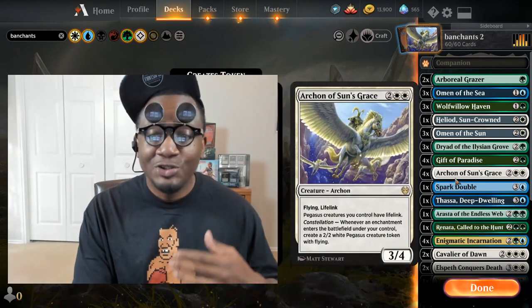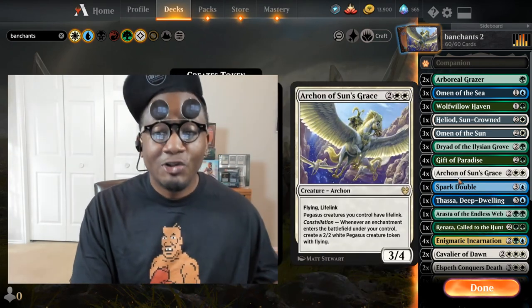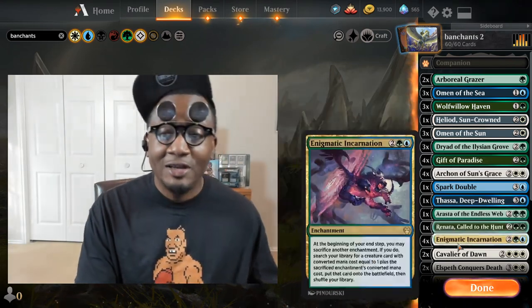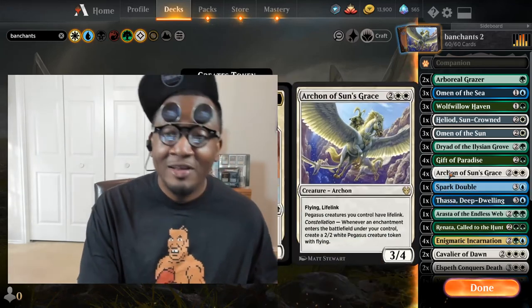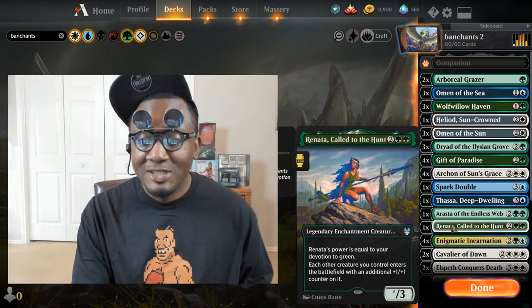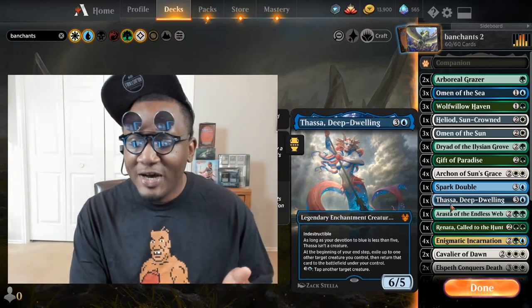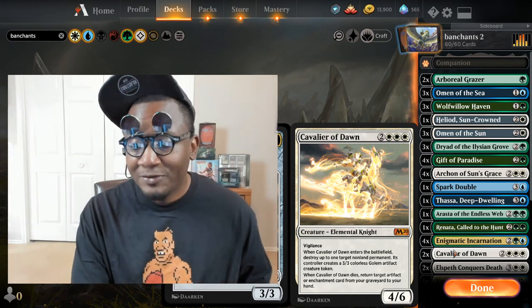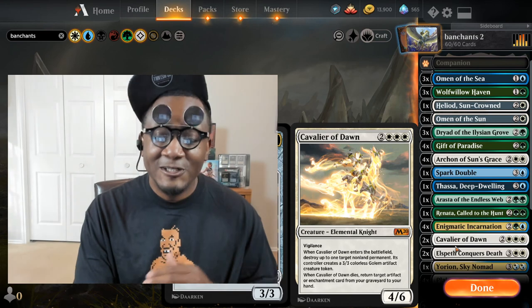It gets really crazy — you fetch up Archon, play a three-drop enchantment with Enigma out, it triggers Archon and gets you tokens, then at the end of your turn Enigma triggers again. You sacrifice that three-drop enchantment and fetch up another Archon or one of your other four-drop creatures that are also enchantments. You can always sacrifice these to fetch up Cavalier of Dawn if there's something you need to get rid of. The deck feels smooth and synergizes really well.